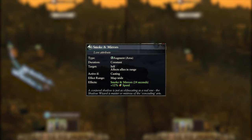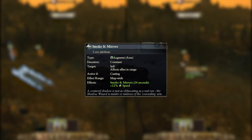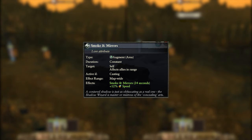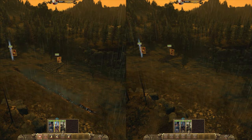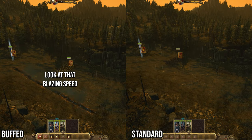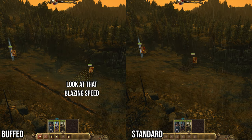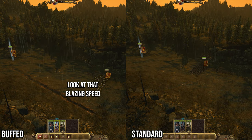First up we have the passive, Smoke and Mirrors. As usual it's activated upon the Shadows Spellcaster casting any spell and its effects are felt map wide. It grants all allied units plus 12% speed for 24 seconds, which is actually a pretty decent buff for a decent length of time. Unfortunately due to the spells in the lore you won't get many chances to utilise this speed since the best time to cast all your spells are once troops are locked in melee, meaning only flanking units such as cavalry will get to take advantage of this. Nevertheless it's a good bonus to have and is also free so you can't really complain.